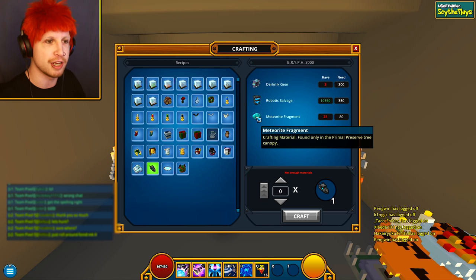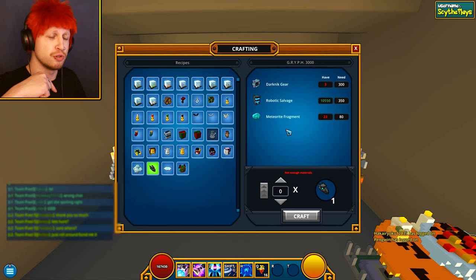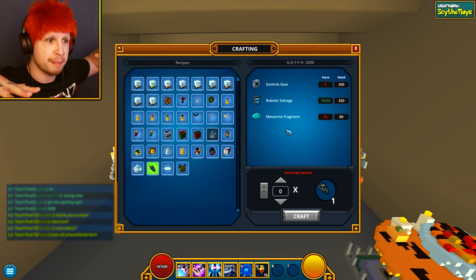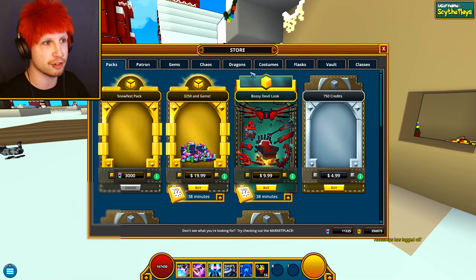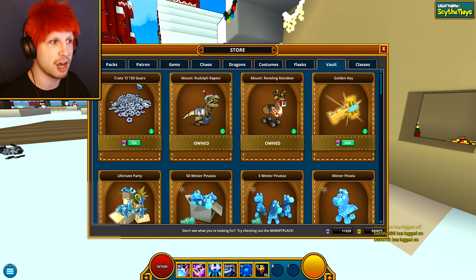Otherwise, this can also require robotic salvage and a meteorite fragment. I have a video talking about the meteorite fragment, but you just go into the Jurassic biome and search for the one that generates with a tree canopy over top — you're going to find the meteor fragments up on top of those trees. The other option, of course, is the pay-to-win method where you can end up buying 150 gears for $5.